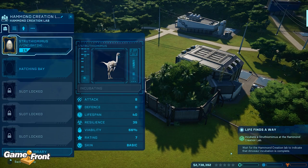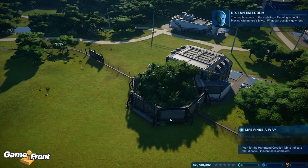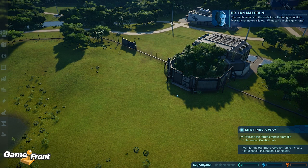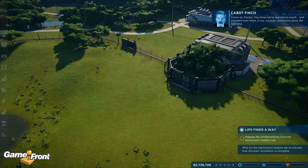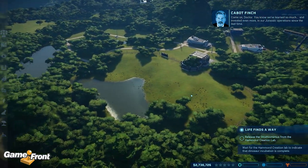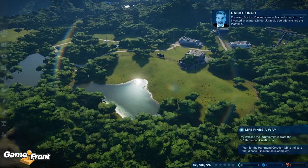So I'm just going to keep everything default and do what the game is telling me to — spend 30 grand. Incubating. Playing with nature's laws, what can possibly go wrong. You know we've learned so much and invested even more in our Jurassic operations.